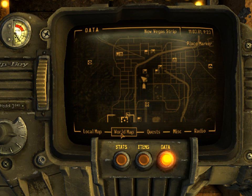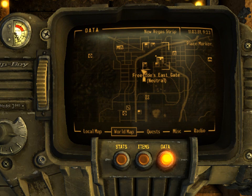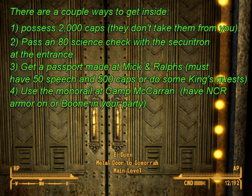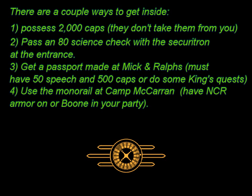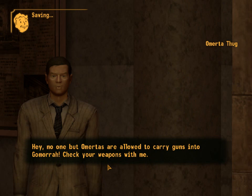This is a tutorial on how to gamble. You get to the strip a couple ways, but the easiest way is to get 2,000 caps. Take the Freeside north gate, then head south through the blue bus, and keep going south — you'll hit the strip. There will be a robot that will ask you to make sure you have 2,000 caps, and if you have it, you can get in. Either that, or an AD Science skill.